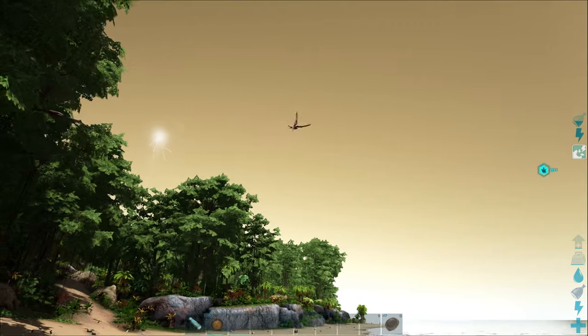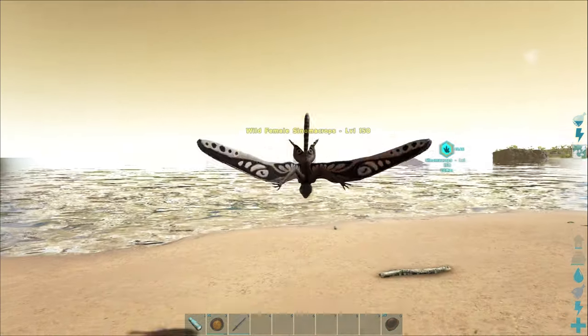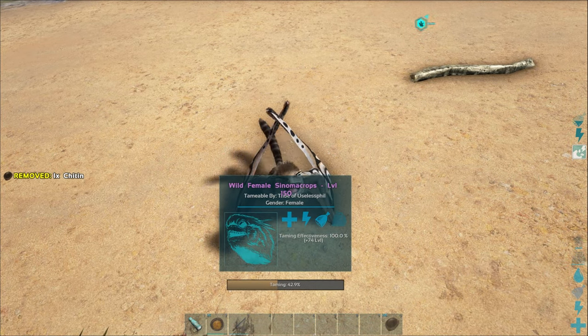In order to tame a Sinomacrops, the first thing you have to do is get it to come close to you, which is pretty easy. They're remarkably friendly and will have a little heart emote happening when they get close and want to be fed. And what do you feed to a Sinomacrops? Chitin.